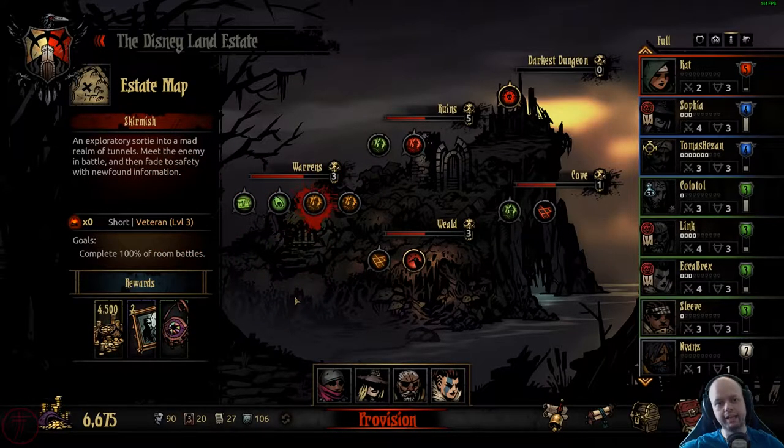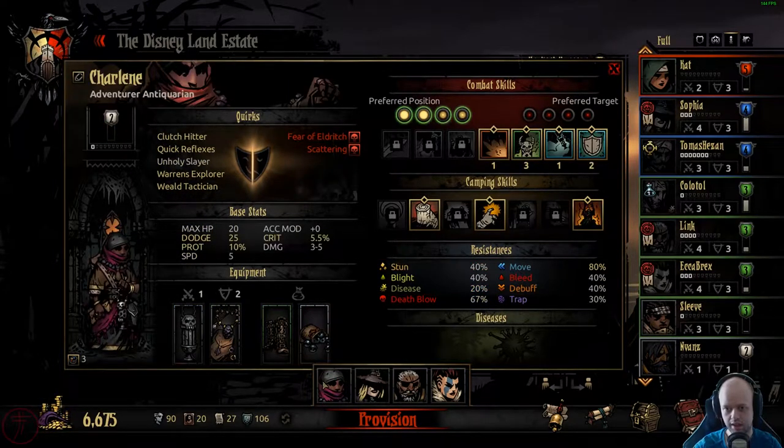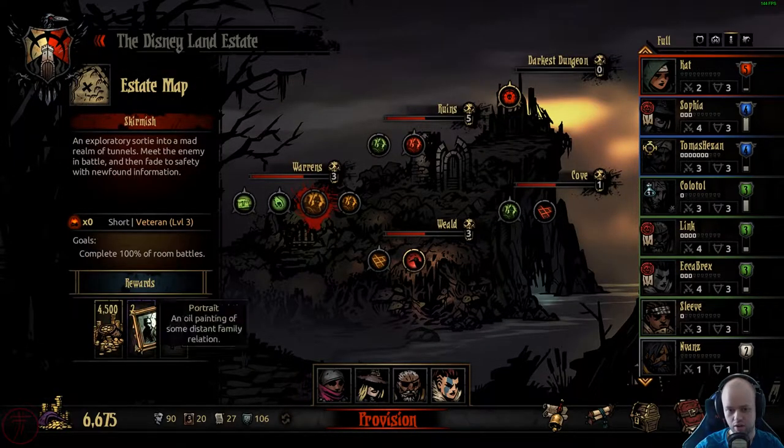Hello everybody, welcome back to Darkest Dungeon. Charlene Strats, let's go! We've upgraded several of our dudes with the best gear and skills we have at the moment. We're gonna roll Ekka, Link, Sofia, and then Charlene. She now has a guaranteed 2 HP heal. The world is now our oyster.